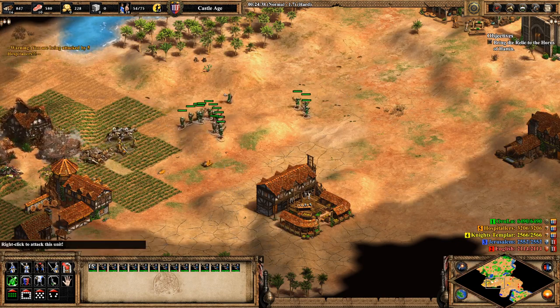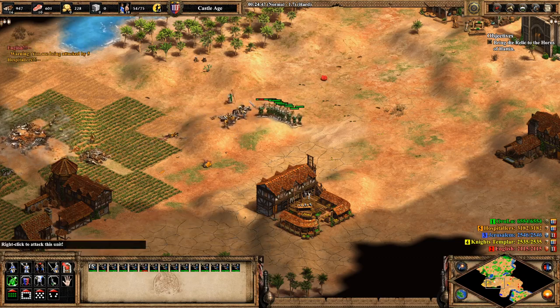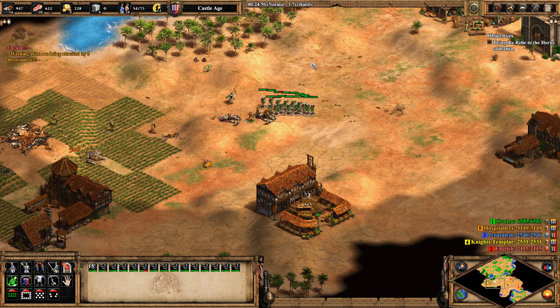I think maybe it's both of them, or just the Hospitallers — I don't remember. But they have some Teutonic Knights. Don't worry, nobody has any castles, what with this being a battle in the middle of the desert.